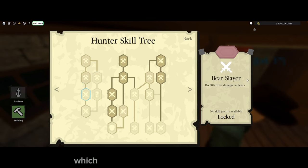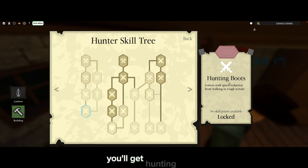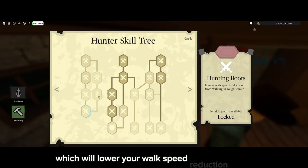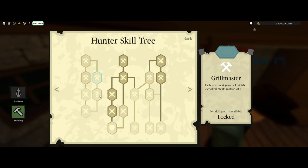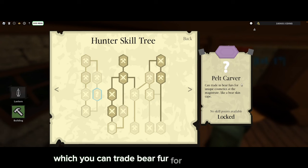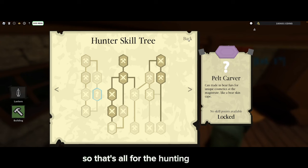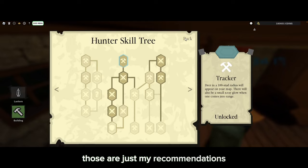There's also Bear Slayer, which deals 50% extra damage to bears. At the end you'll get Hunting Boots, which lower your walk speed reduction when walking on terrain that isn't cobbled. You can also get Pelt Carver, which lets you trade bear fur for unique cosmetics at the magistrate, like a bear skin cape or a bear tooth. That's all for the hunting skill tree — those are just my recommendations.